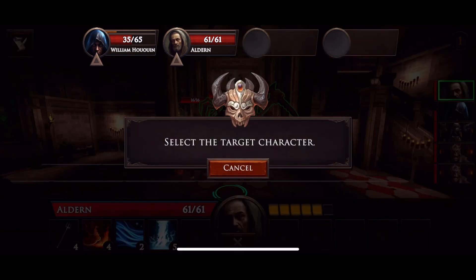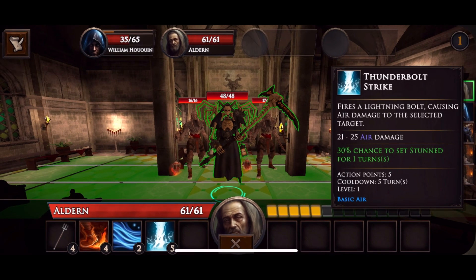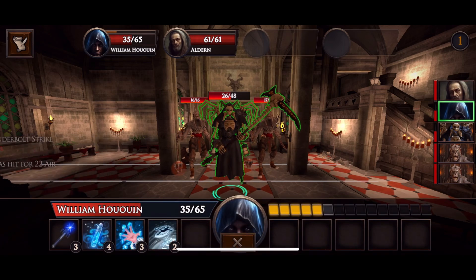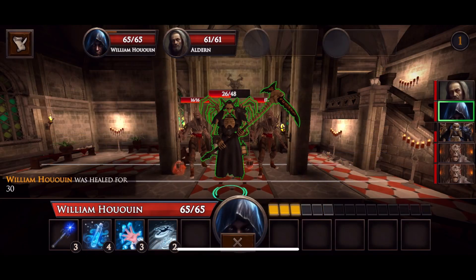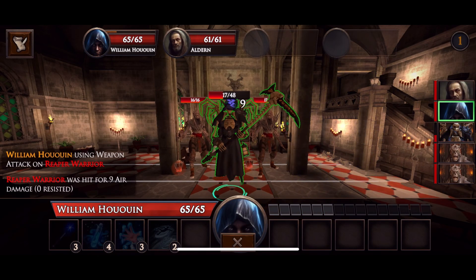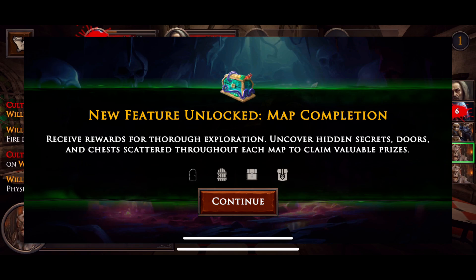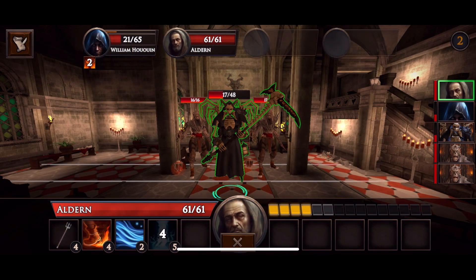Here I have one party member with me. In my current game I have four total — you can see there's room for two others. The Arcane Box is pretty important because it's where you do your crafting and equipment upgrading. One new feature that unlocks as you progress is map completion — once you've fully explored a map 100%, you get an achievement with XP and loot like equipment or gold.